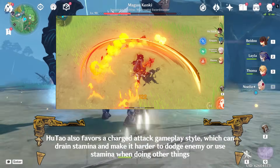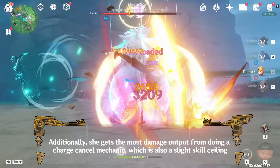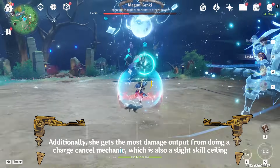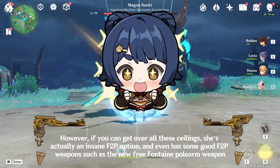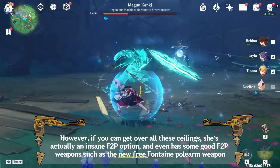The charged attack style can drain stamina and make it harder to dodge enemies or use stamina for other things. Additionally, she gets the most damage output from doing a charge cancel mechanic, which is also a slight skill ceiling. However, if you can get over all these ceilings, she's actually an insane F2P option, and even has some good F2P weapons such as the new free Fontaine polearm weapon.